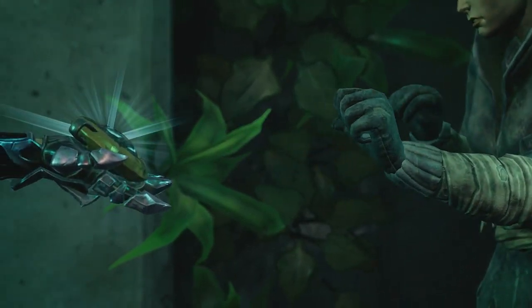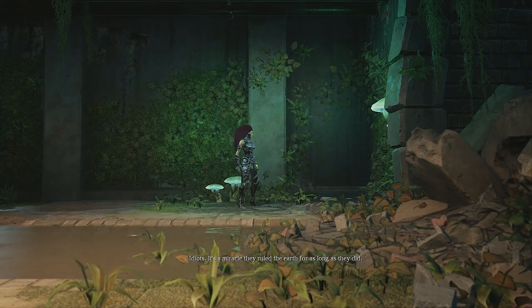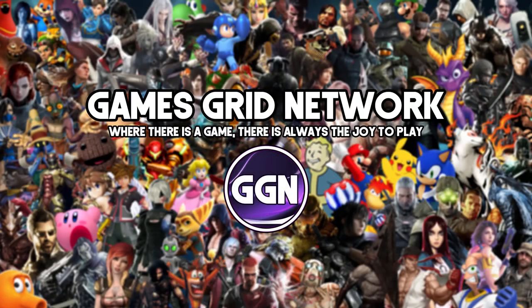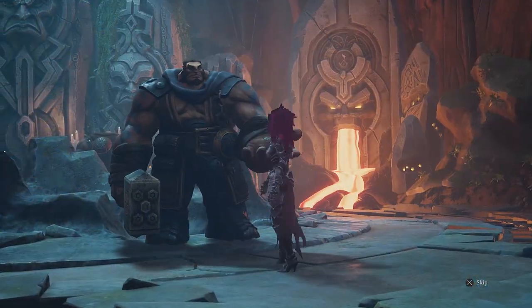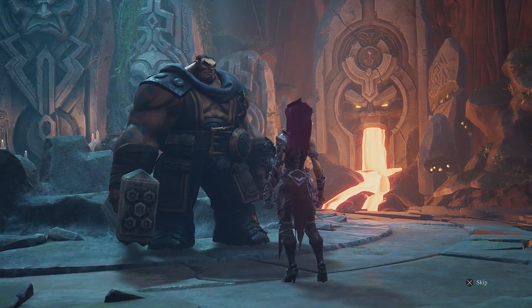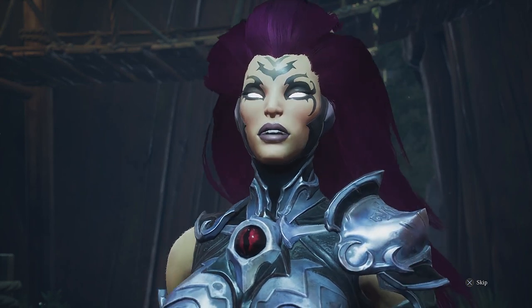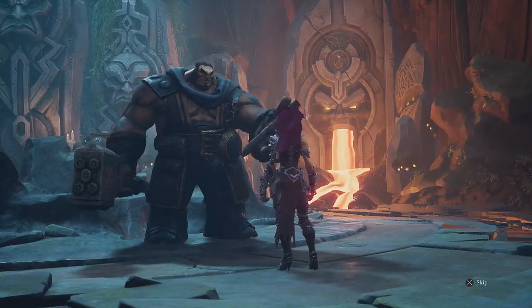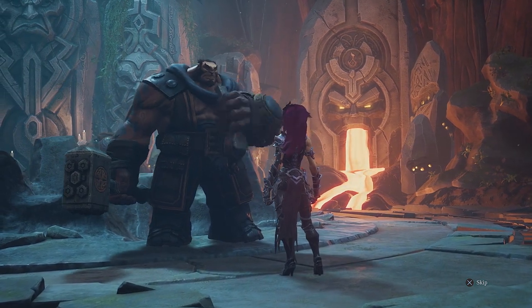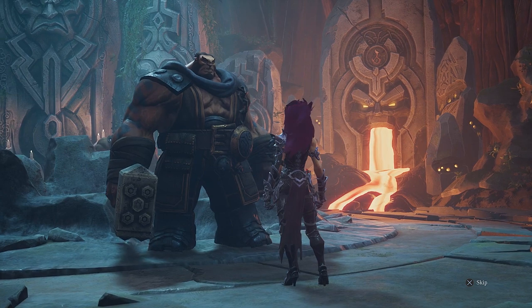Hey guys, today we're going to cover how to find the 20 human locations in Darksiders 3. Welcome to Games Grid Network. When you play the game you eventually get to the maker, and this guy is going to give you a bridge stone. This will let you save humans in the game, and rescuing a set of five humans you can go back to the maker and he will give you a passive bonus. So you definitely want to get those passive bonuses.